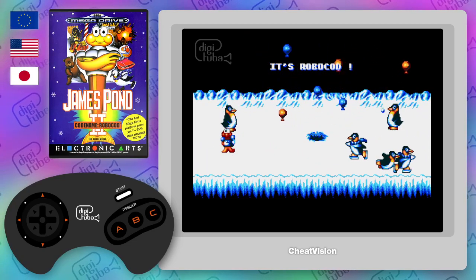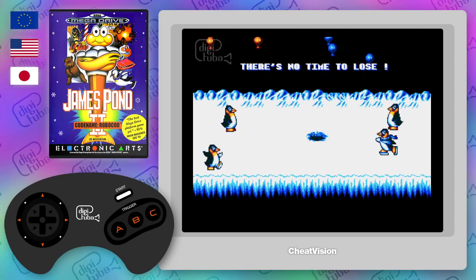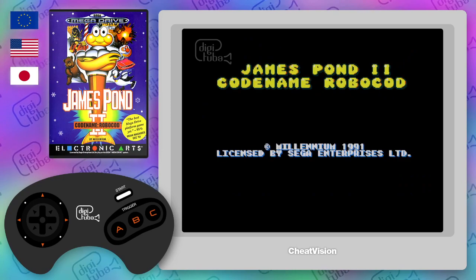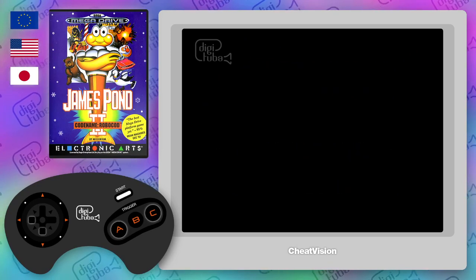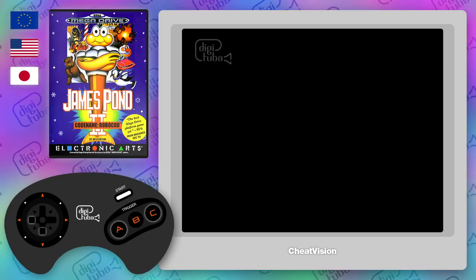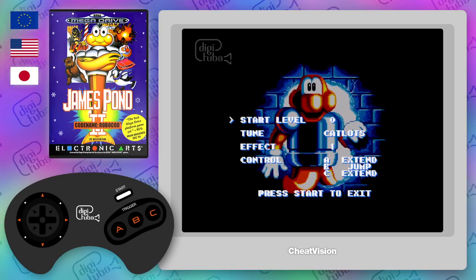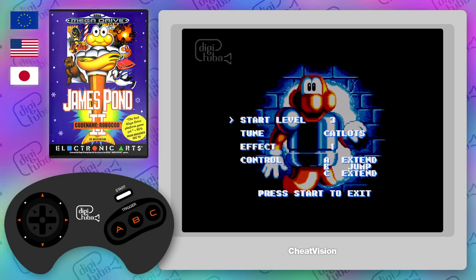Here are some cheats for James Bond 2, codenamed Robocod. The first one is on the start menu — there's a hidden menu that allows you to change the start level. To do that, you hold bottom-left, A and C, and press Start. Keep bottom-left and A and C held down and you'll see the screen stays black, and then when you let go the menu appears.